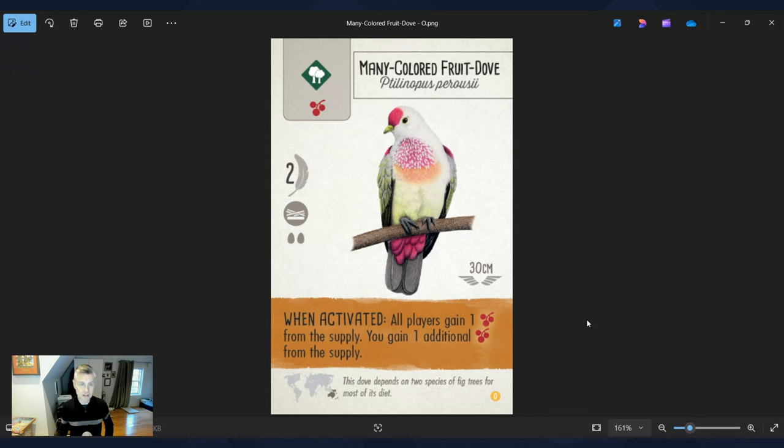The Many-Colored Fruit Dove is partly chosen because it's stunningly beautiful. Thank you to the artists Anna and Natalia who illustrated all the birds in Wingspan — over 400 birds, often spending 10 to 20 hours on each illustration. The card is easy to play early, and its when-activated ability gives positive player interaction: all players gain one berry from the supply, and you gain one additional berry. I love any ability that really embraces positive player interaction, and this is a great example in Wingspan.